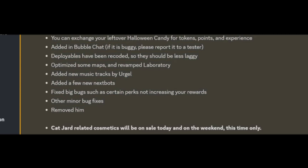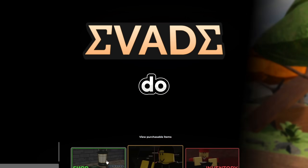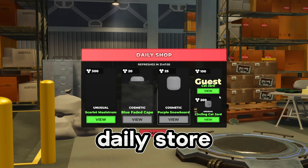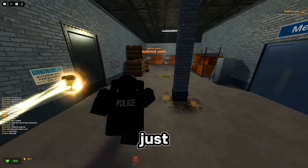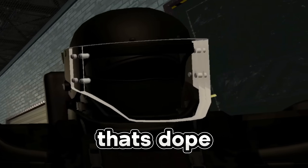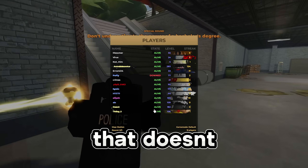There's some extra stuff you can read if you want. Before I do all that, there's this daily store — they have the circling cat jar now and the name tag as well. The character just circles around you, that's dope. The name tag doesn't look bad either.